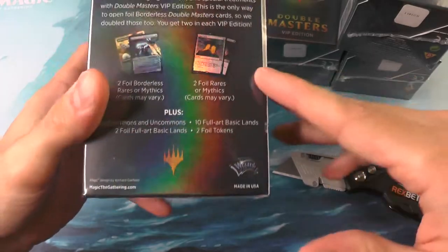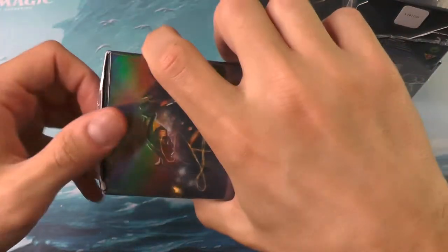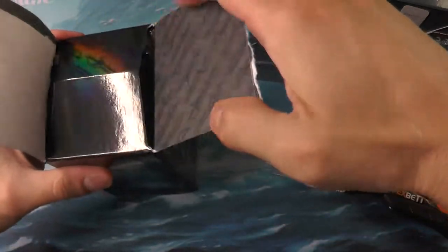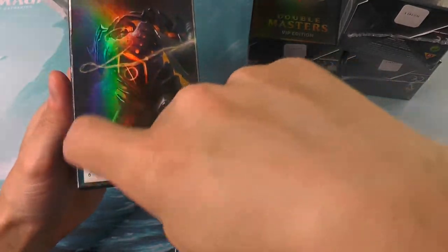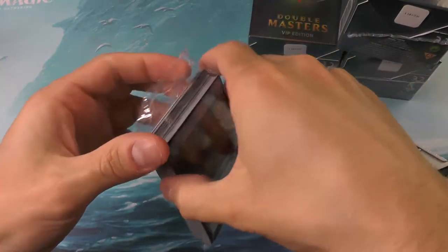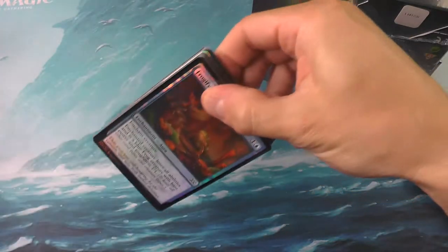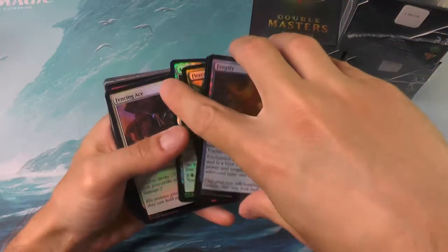One thing I did want to mention: if you look at the back of the box, it does say two foil borderless rares or mythics. Now this is actually inaccurate, as people on the internet have quickly discovered — it is not possible to get a foil mythic in that slot. Worth mentioning is that if you purchased one of these VIPs, you can clip this out, send it in to Wizards, and they will send you back a Double Masters booster pack as compensation. So hang on to those UPCs — they are worth an extra booster pack. I figured people should be aware of that in case they purchased the product expecting the opportunity to get two mythics.